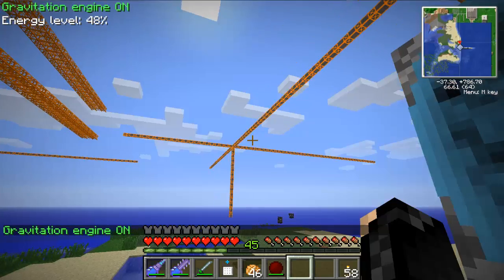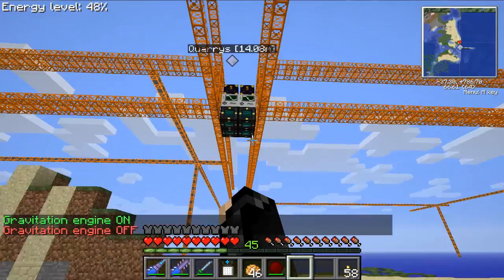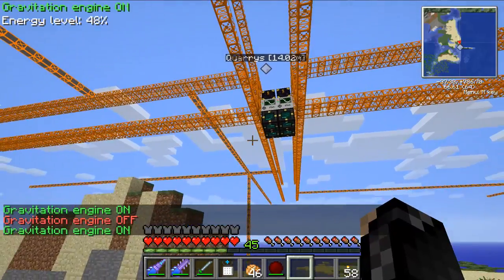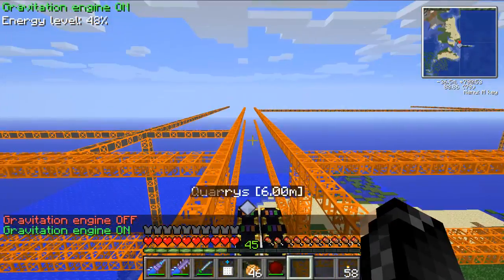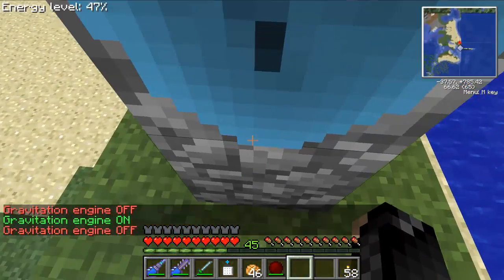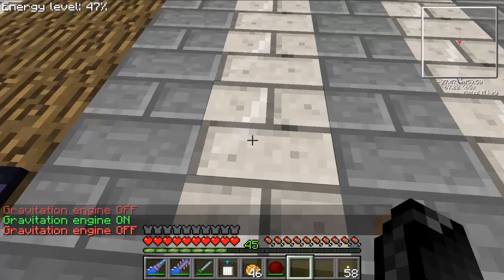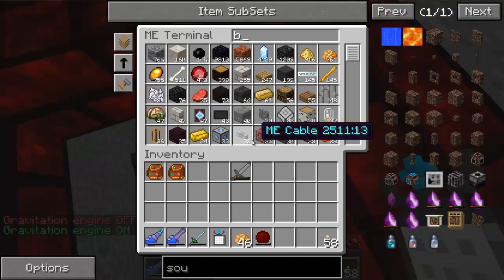They're run by these tesseracts and ender chests. I'm going to get out of here so they can do their thing, and I can grab some lava - maybe a bucket.